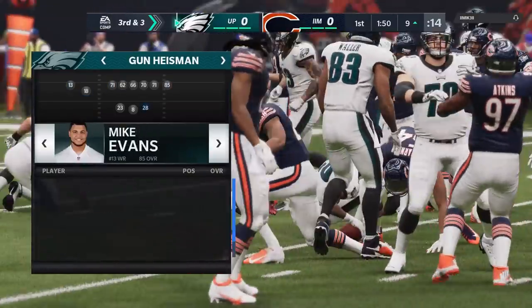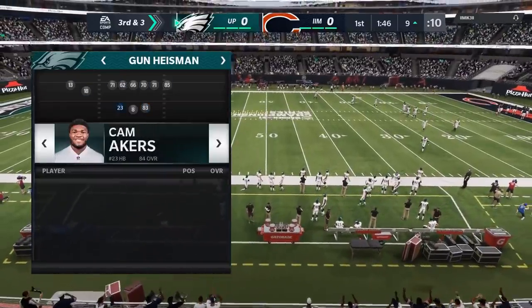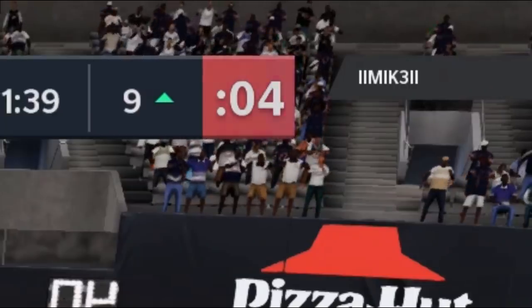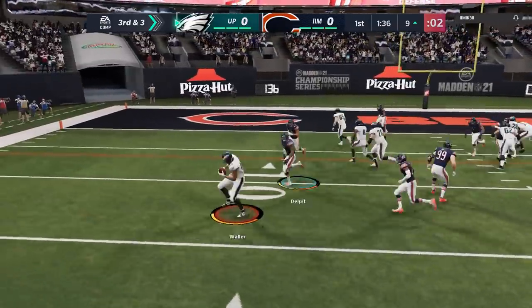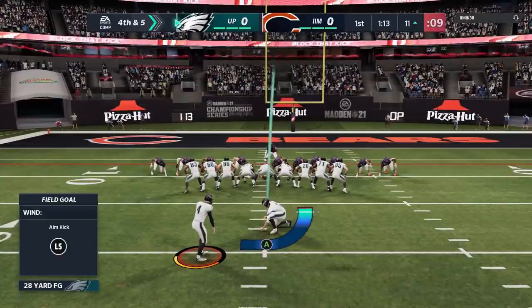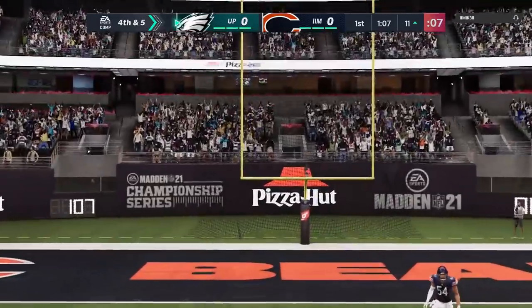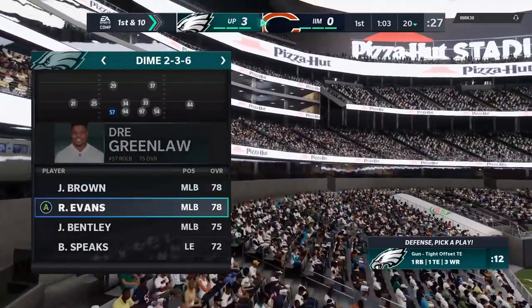I'm running out of time trying to set this up — it only gives me the option to put my backup running back Cam Akers there. By the time I fix it and get to the line, I have only a couple seconds left and Darren Waller is in the wrong spot. So I pitch to him and he's just super slow and the play gets shut down. Like, is that a glitch or is it supposed to be that way? Is there a college formation called the Heisman where there's a quarterback at that spot? But it's going to cost me probably a touchdown there.